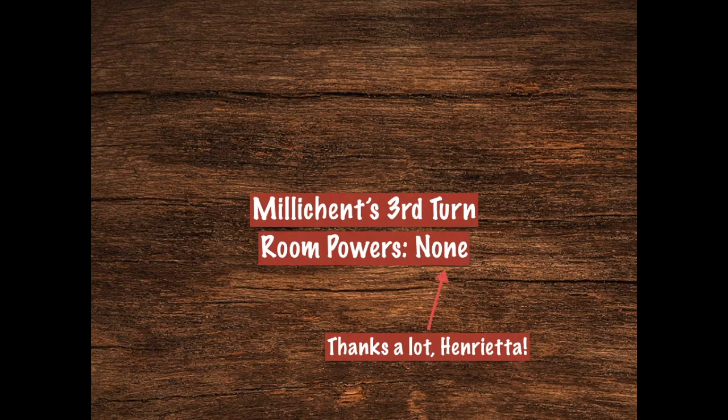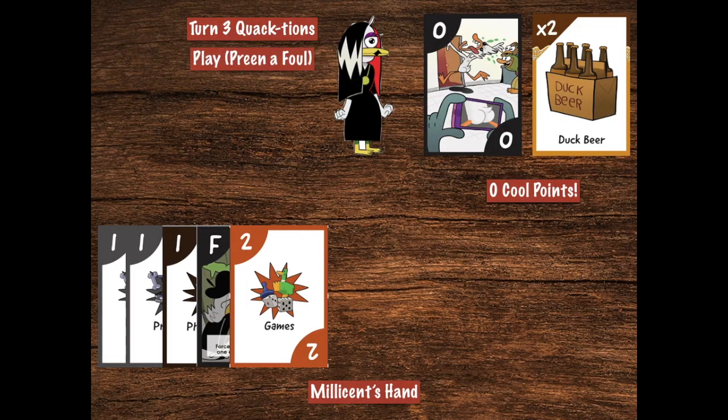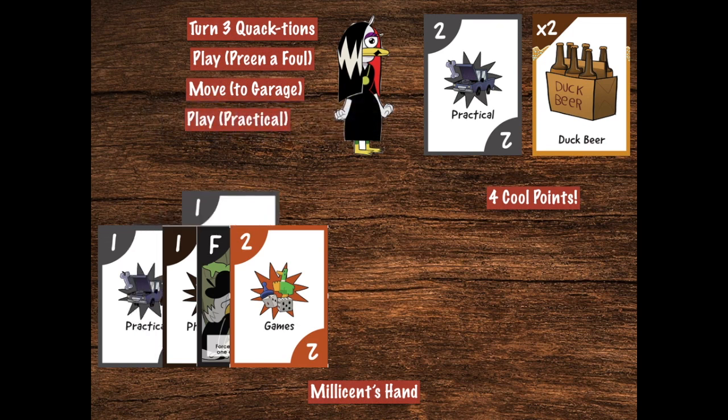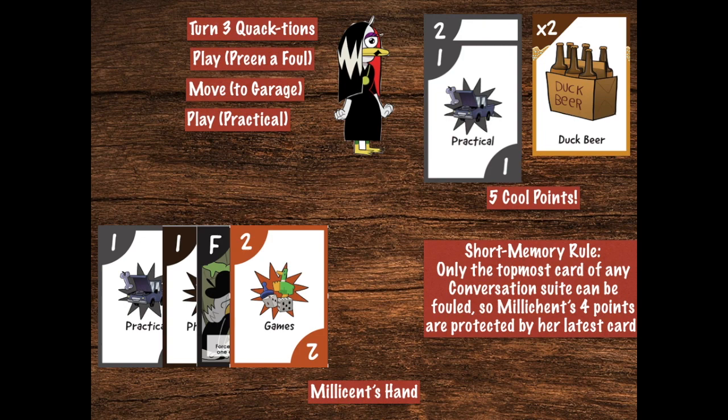Now it's time for Millicent's third turn, and she still has no room powers thanks to that frenemy Henrietta. She's still in the bathroom, so she might as well preen that foul that just got dropped on her and bring those cool points back. But as she recovers, she has a plan. She's going to move to the garage, take control of it again, and drop another practical card on top of her plus-four practical for a total of five cool points. Why would she do that when Henrietta is still in range and being utterly mean? It's because of the short memory rule — only the topmost card of any conversation suit can be fouled. So Millicent's four points are protected by her latest card, and the most she can lose from a foul is one point rather than four.